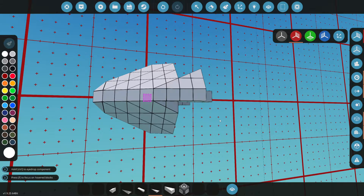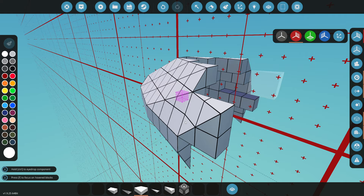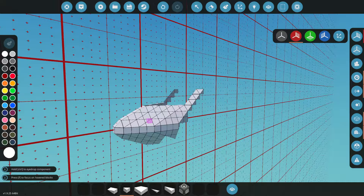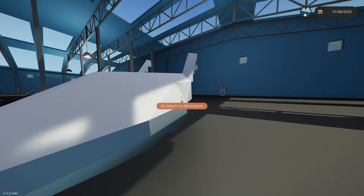Looks amazing. We're going to do the same thing on the bottom. Honestly this isn't looking too bad at all, I'm liking this. We're going to grab this one-by-two and do a little turn like this - that's where the window is actually going to start. Let's spawn this in and take a quick look. It's going to be a really small plane - I'm letting you know right now.